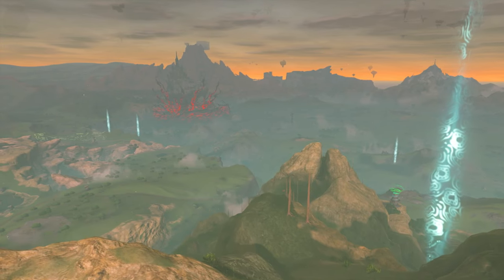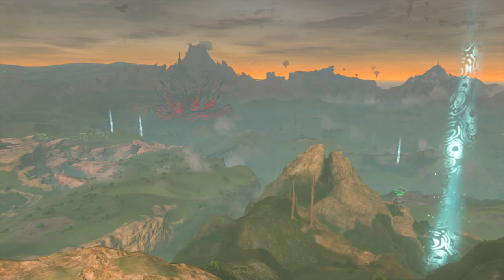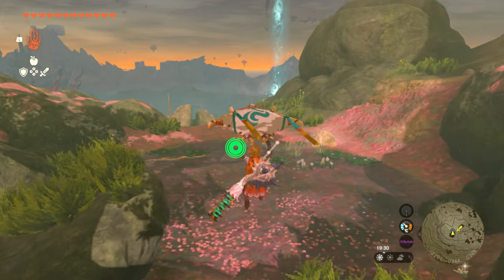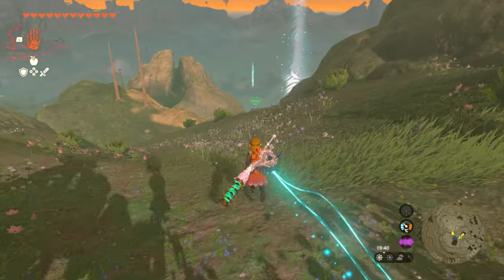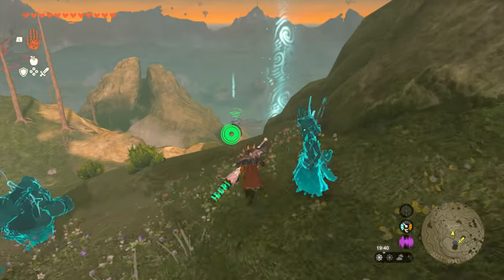This will then activate his ability, where he'll essentially reveal on the map — as you can see here — the locations of all the bauble gem creatures that we need in order to get his armour. It's relatively straightforward. He does disappear unfortunately, but his main effect is revealing these bauble gem locations, which we're going to need to get his armour eventually.